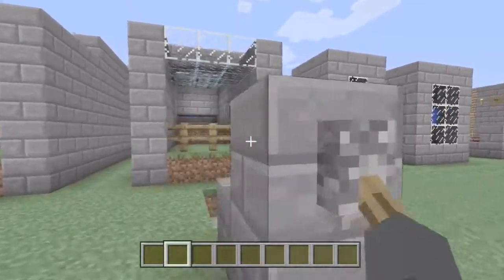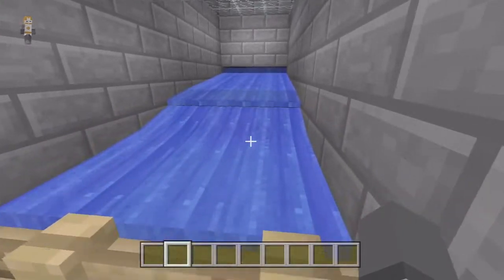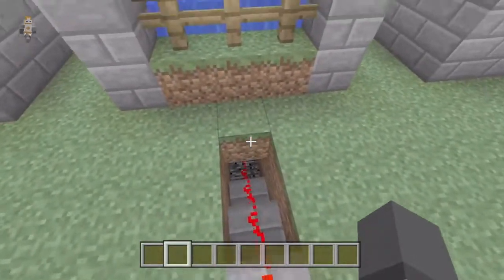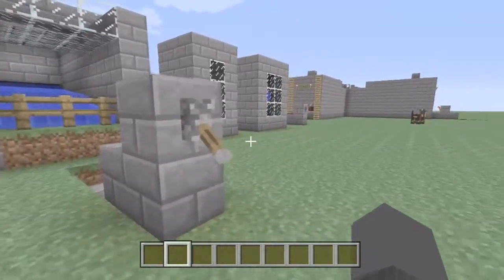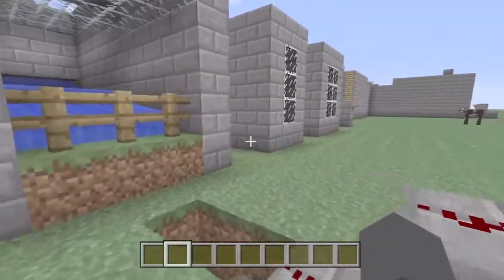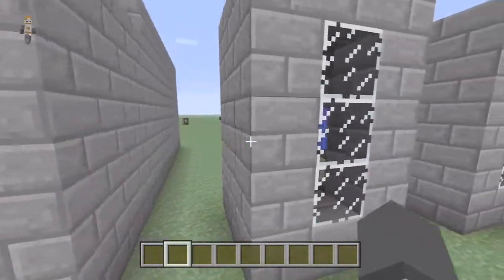So what happens is you pull the lever, and you see the pistons come down and the water comes down. I just put the fence here to stop it from getting on the redstone. That's basically how it works. The hardest bit is with the signs — if you pull the lever again it goes back up.